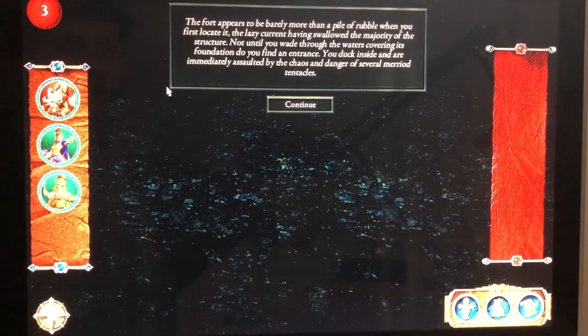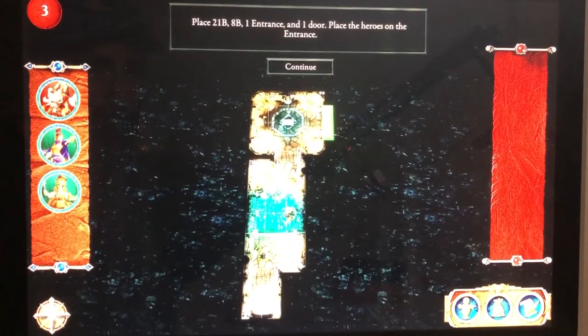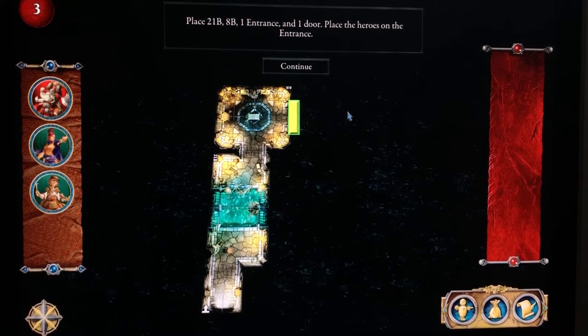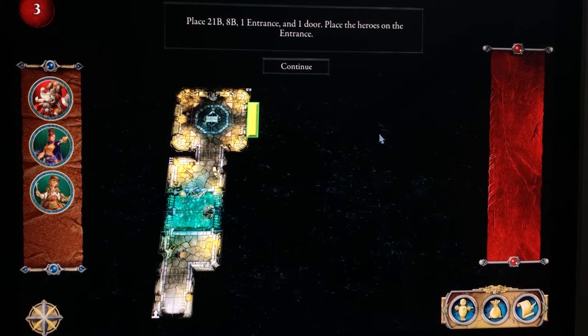The fort appears to be barely more than a pile of rubble. Not until you wade through the waters covering its foundation do you find an entrance. You duck inside and are immediately assaulted by several Marriad tentacles. Place tiles 21b, 8b, one entrance, and one door, then place the heroes on the entrance. One thing to mention: in this mode of play you can open doors but you can never close them back up. That's one of the things you cannot do.